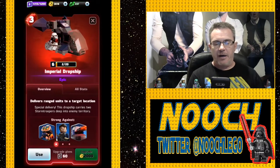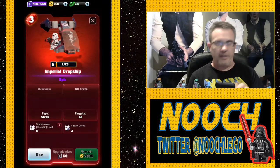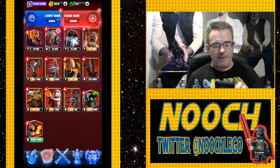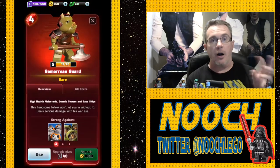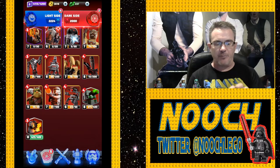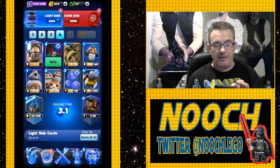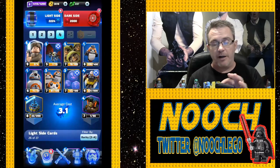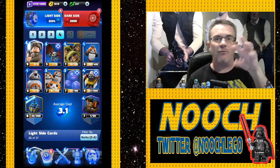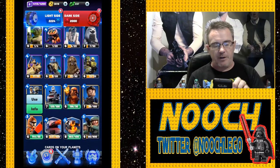We have a Level 6 Imperial Dropship, which drops two Stormtroopers in at any point of the battlefield, and a Level 5 Gamorrean, which guards towers — it stands around a tower and guards it. On the Light Side, Nooch got a Level 5 Ewok Glider, which is like the Dropship — it drops Melee Ewoks on a tower and they start beating against it. And we got our Tauntaun to Level 6.